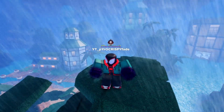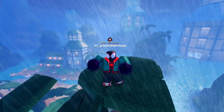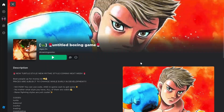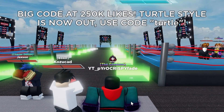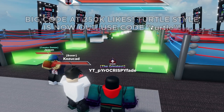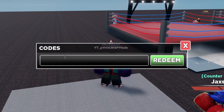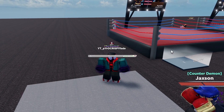Hey chat, new style drop called the Turtle Style — it's an uncommon style and it kind of sucks. New code drop too to get the style, it's for three spins. You click on that big green button, you see how it says 'turtle'? You put that in the code box, click redeem, and you get three spins.